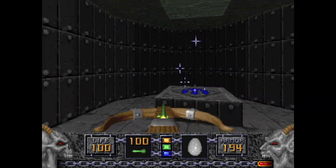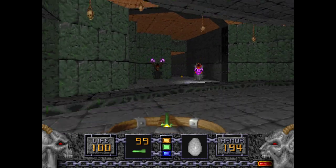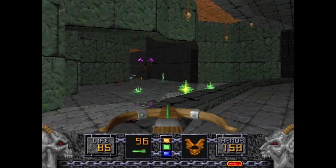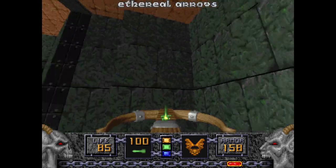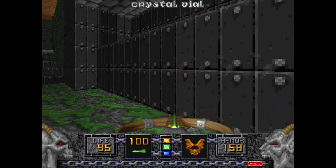Going through here has the exit, but you don't want to go through the exit just yet, because this area opens up. I'm going to use this Morph Ovum on these guys. This wall is on a timer, so you'll have to go through it quickly if you want to get this area.